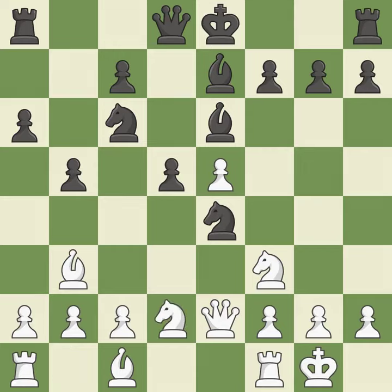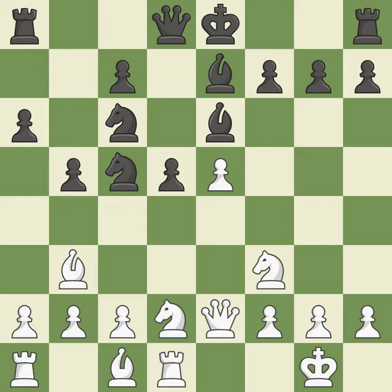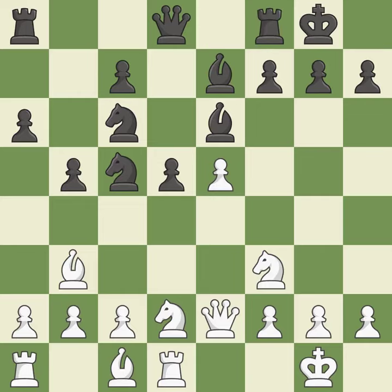This suggests exchanging items of equivalent value. The knight is thus brought to safety. Castling develops a rook while also moving the king to safety. Castling to the same side of the board as the opponent tends to lead to less sharp positions as compared with opposite-side castling.